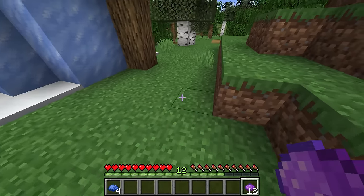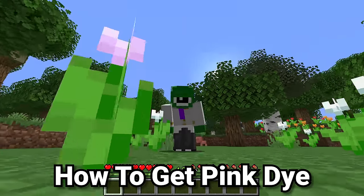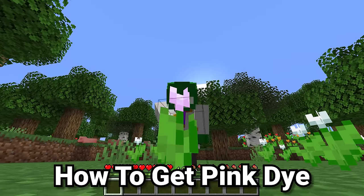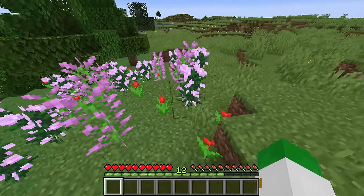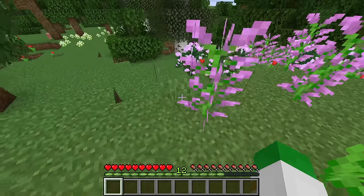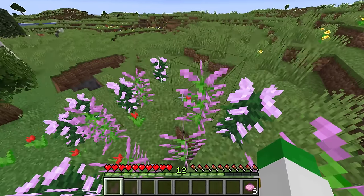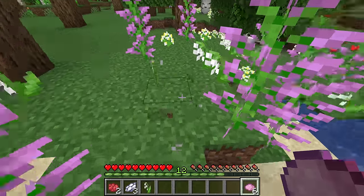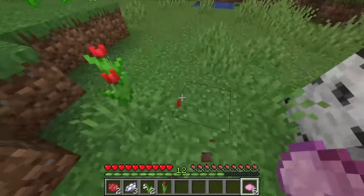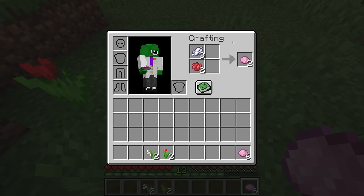Pink dye is made several different ways. The first involves the pink tulip, which turns directly into pink dye. The color pink is also made easy by having the peony — one peony turns into two pink dye directly. As the final method for getting pink dye, you just need white dye and red dye. Having white dye and red dye in the crafting grid gives you two pink dye.